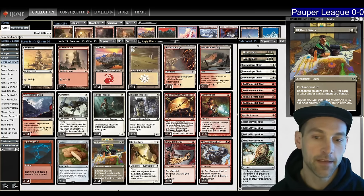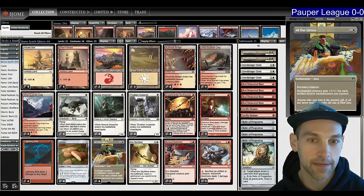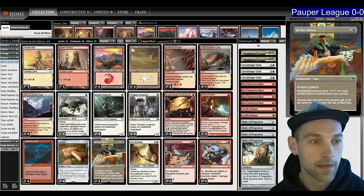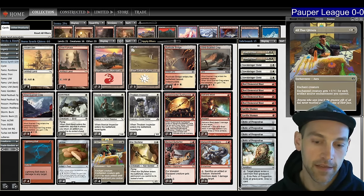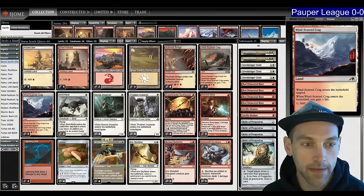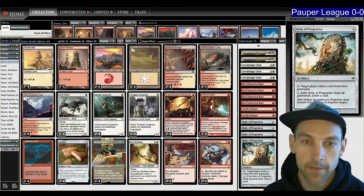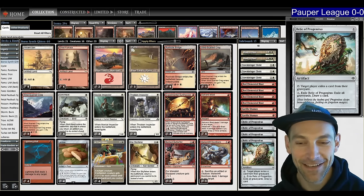If you want to support my content, make sure you like and subscribe — I'd really appreciate that. It helps me grow, and leave a comment letting me know what you thought about this deck. Check out Pondering Pauper or my Patreon. Patreon is the place to go for sideboard guides for Familiars, Tron, and Poison Storm. Pondering Pauper has a lot of detailed information from a bunch of different pilots just trying to get good stuff in the format, talking about the format, making content, and having fun. We'll get into the matches.